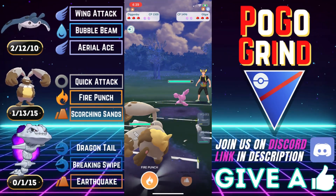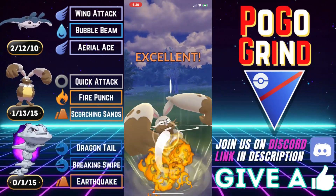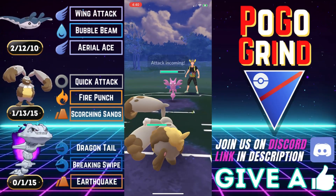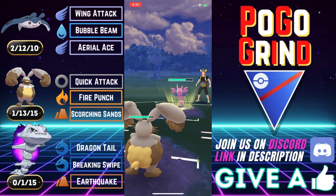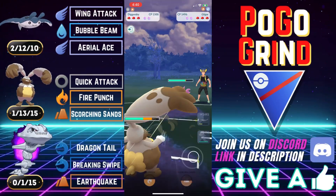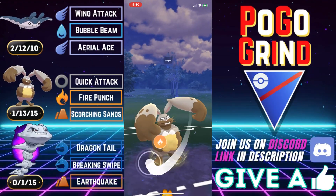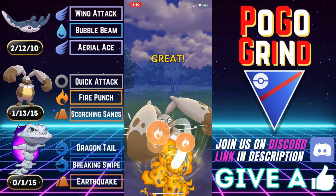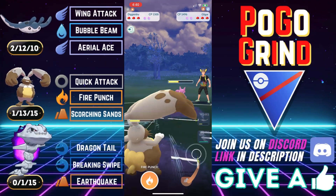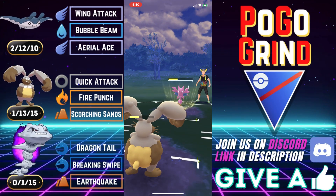On to Diggersby — I generally don't like catching debuffing moves as a principle in Go Battle League, but sometimes you have to do it. They meet us with a Gligar here. We are debuffed, which is unfortunate, but Steelix will force you to do that sometimes. This is where Quick Attack and Fire Punch comes in super clutch for flyers as well as grass types. If you want to safe swap a Diggersby, this is the moveset to go with.